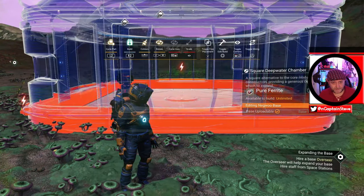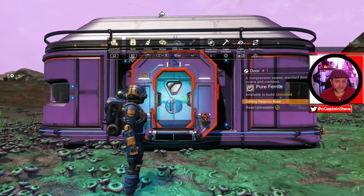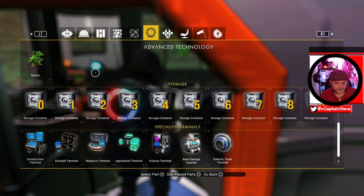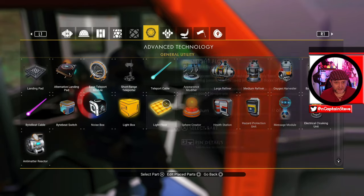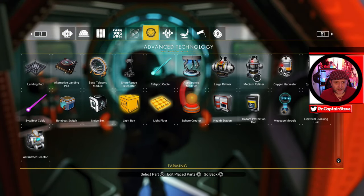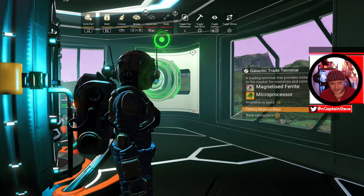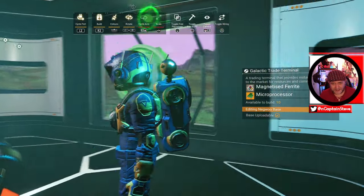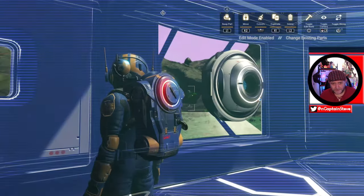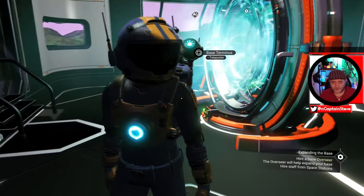I'm going to stick this one over the top of that base computer — I'm going to hide the base computer inside my base. I'll stick a door on the front of this one. This is going to be the technology room. On this one, I'm going to have a teleporter so I can teleport to places inside the verse. I also want a galactic trade terminal — galactic trade terminals let you sell things inside the verse. I'll stick that in here.